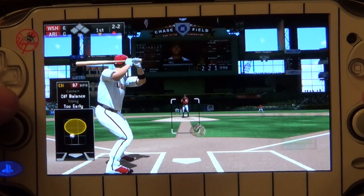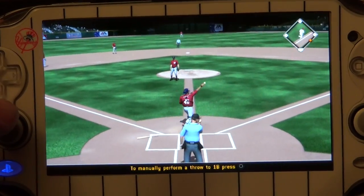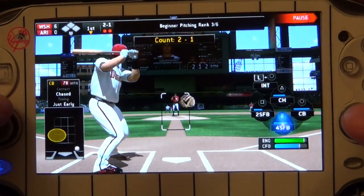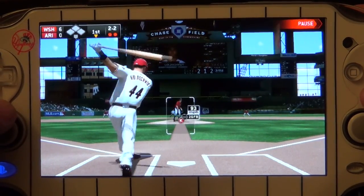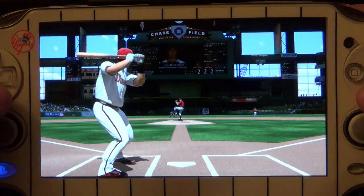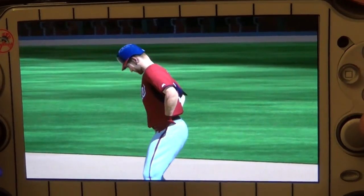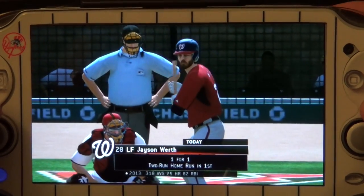Back even at 2-2 and he gets the put out at first — two away now. Paul Goldschmidt gets his first cuts with the bases empty. The graphics look very, very nice. I actually thought last year's game looked very good, and this is no exception.